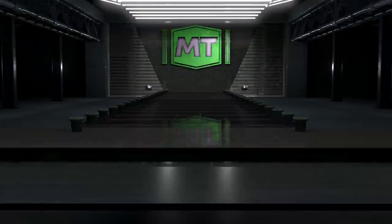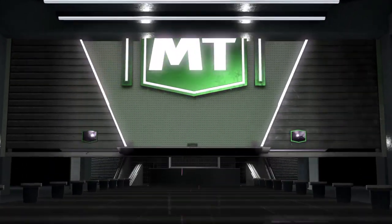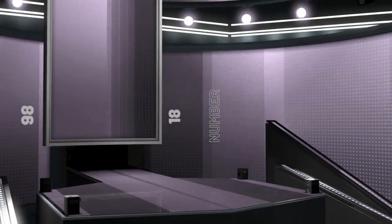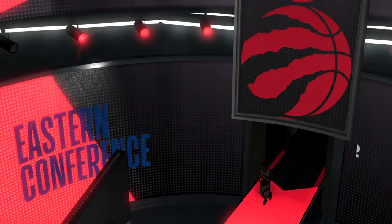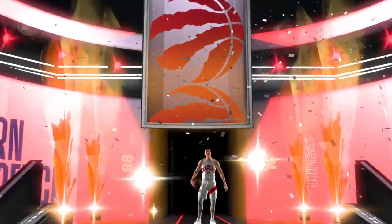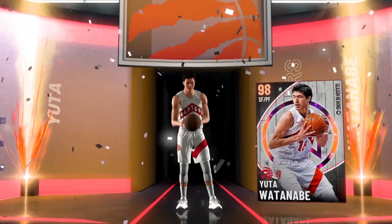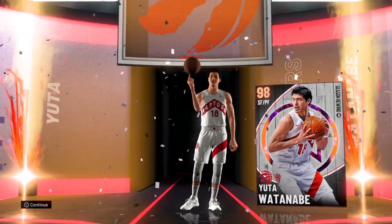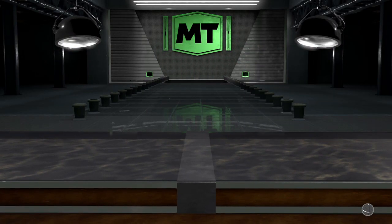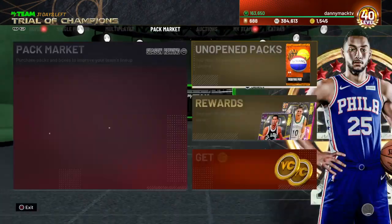This time we got Yuta Watanabe for the Toronto Raptors, Galaxy Opal, Overall 98, uniform number 18. Do a little dribbling there, spin it on his fingers — sounds good, looks good. Let's go ahead and see what we're working with.